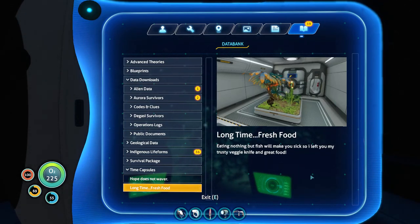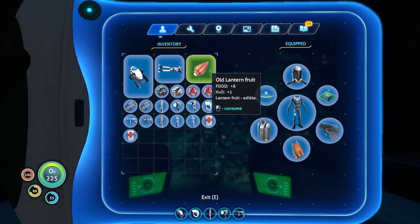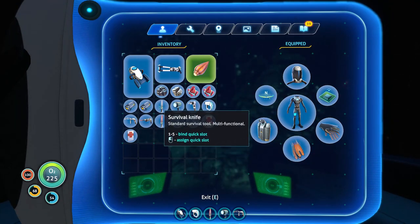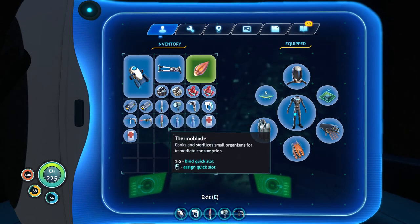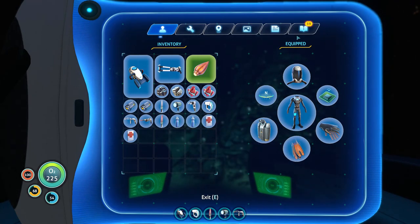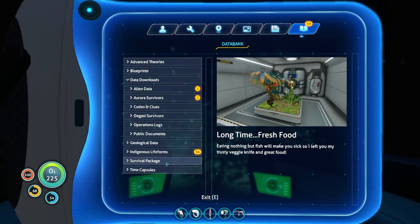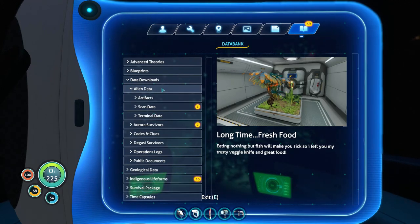Long time fresh food — eating nothing but fish will make you sick, so I left you my trusty veggie knife and great food. Oh, it's a lantern fruit. They gave me a lantern fruit to plant and a knife — I think it's just a survival knife, though. That's fun. I'm finding time capsules. Two of them in this zone. I wonder why this hole's full of them. I already have this stuff though, as it turns out.